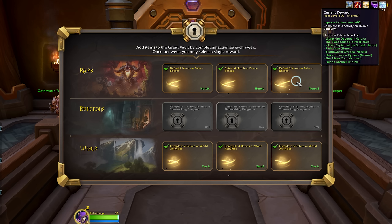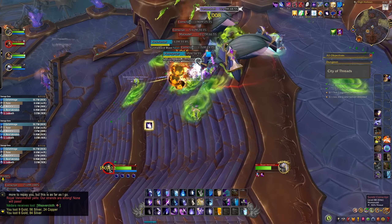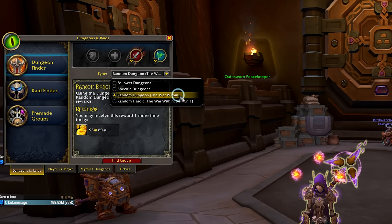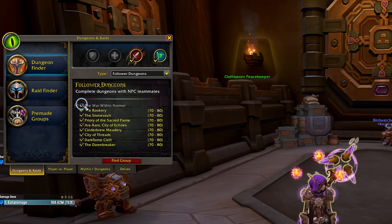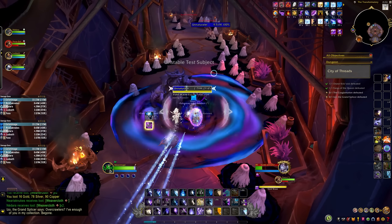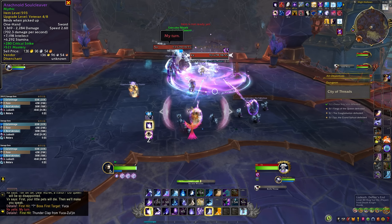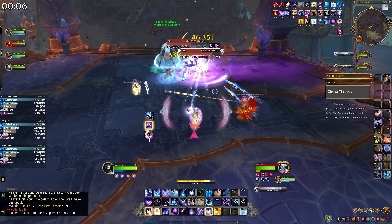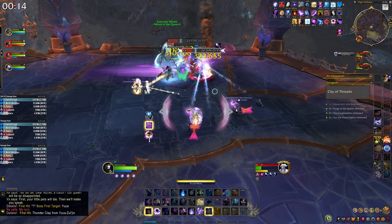Moving on to dungeons — The War Within changed things up quite a bit. Normal dungeons drop item level 554 gear, useful if you're a freshly dinged level 80. You can run them with other players or complete them with NPC followers by queuing for a follower dungeon, allowing you to go at your own pace. Random heroic dungeons drop item level 580 gear, and notably the heroic dungeons are now the seasonal dungeons, so you can use heroic queues to learn them before tackling mythic plus. Mythic dungeons drop item level 593 gear with a daily lockout per dungeon. When the mythic plus keystone system opens up, that's where the big dungeon loot rewards come in.